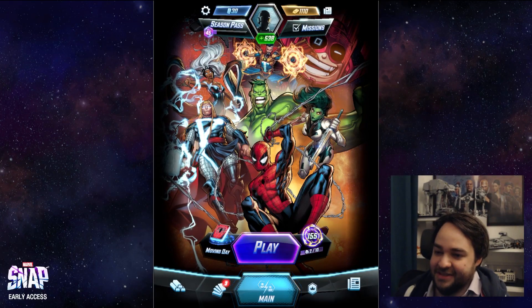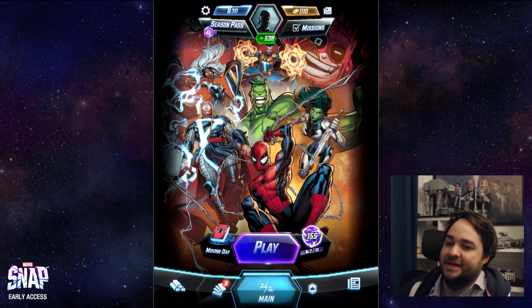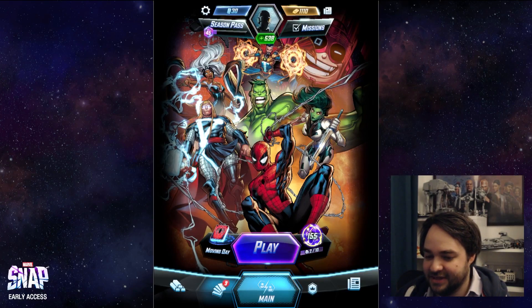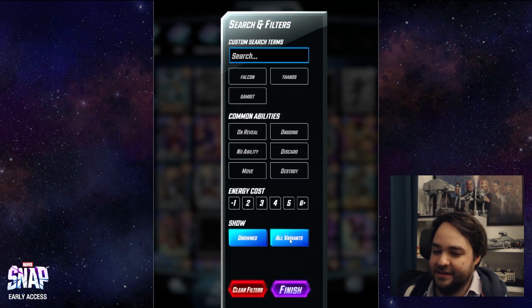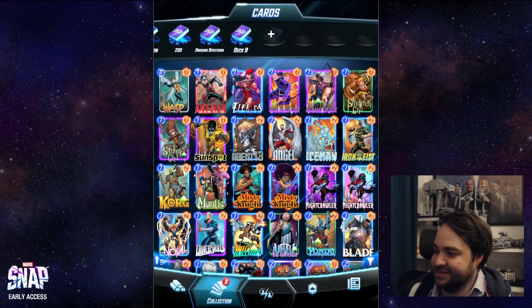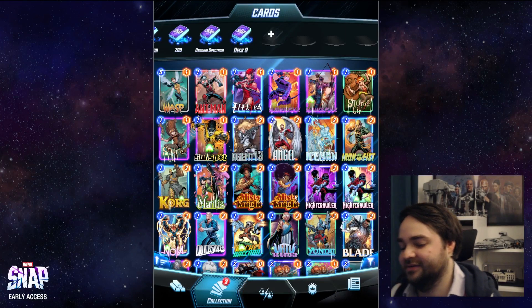So what is Marvel Snap? You basically have three locations and you need to win two of the three locations to win the game. The way you win locations is by putting more power there than your opponent. Anyone who's played Air Land Sea will understand what this game is — it's very similar to that real life card game.